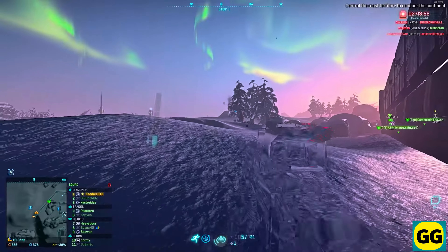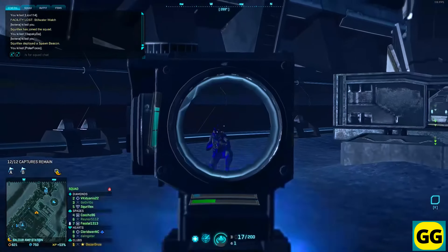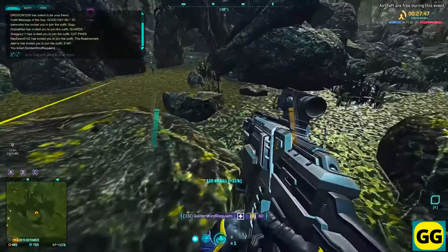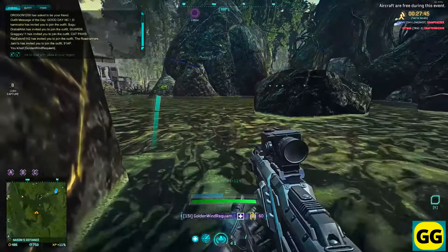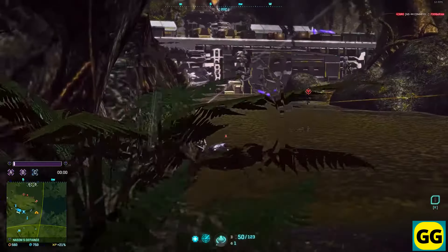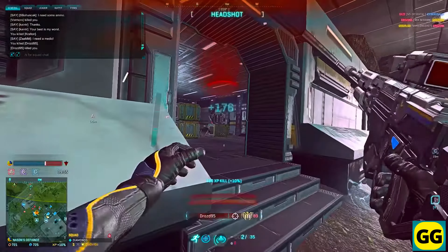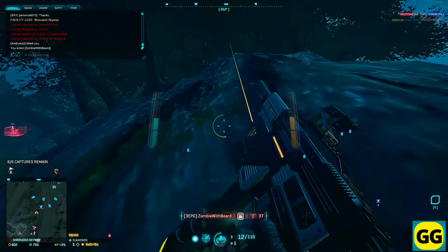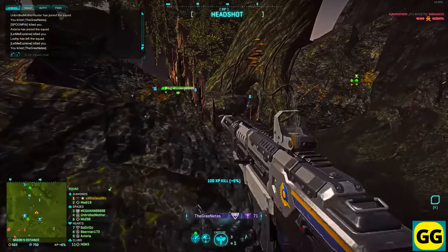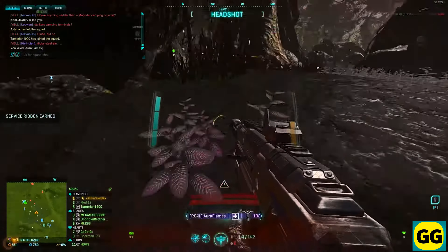Number 25: Planetside 2. A first-person shooter set in a massive open world. You can choose to join one of three factions and then join in large-scale battles for control of the planet. The game is known for really good cooperative gameplay with a big focus on teamwork and strategy. In terms of the main gameplay, you'll engage in dynamic combat across expansive environments with a variety of vehicles and weapons. The gameplay will involve strategic planning, communication with your team, and large-scale coordination. So if you're after a really fun shooter with large-scale battles and a big focus on teamwork, Planetside 2 is the game for you.